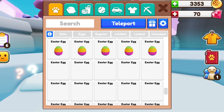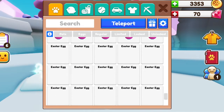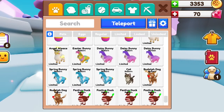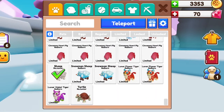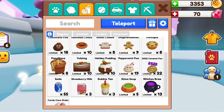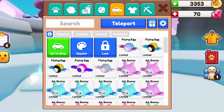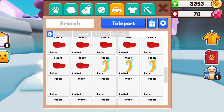Now we're down into Easter eggs, and then some extra pets that I had hatched, usually for egg tasks. And then all of the limited foods go on here — that was originally so that I did not accidentally feed them, because I did that a lot. Now we can lock them, but they're still here because I don't want to transfer them back over. Limited vehicles too.